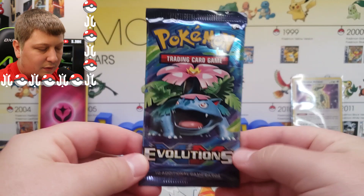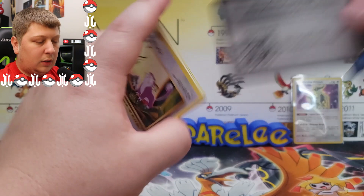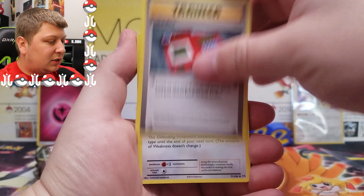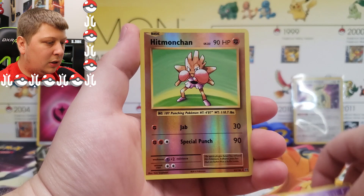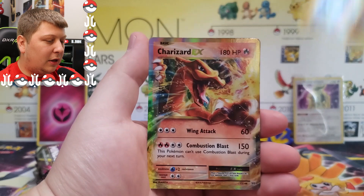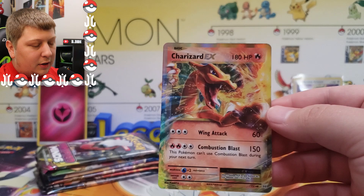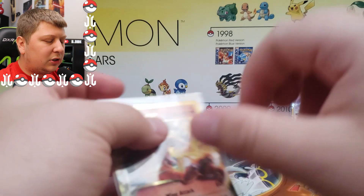Next up, another hard hitter — we got Evolutions with the Venusaur on the front. Everybody loves Evolutions these days, even though you used to not be able to give this set away about two years ago — it was just so oversaturated. We got a Pokedex, Porygon, Pidgeot Spirit Link, Rattata, Vulpix, Electabuzz, Magikarp, Ghastly, Reverse Holo Hitmonchant, and a Charizard EX. Gotta love it. This one actually looks really good — I think it could pull a PSA 10. Might send that one off for grading.